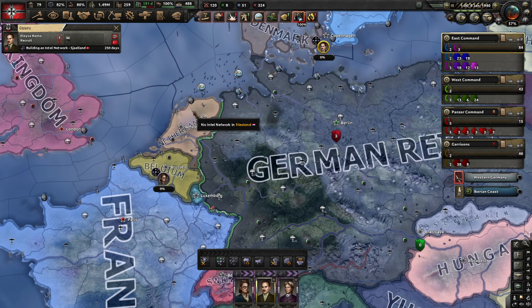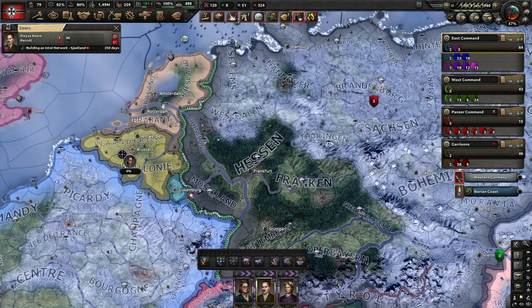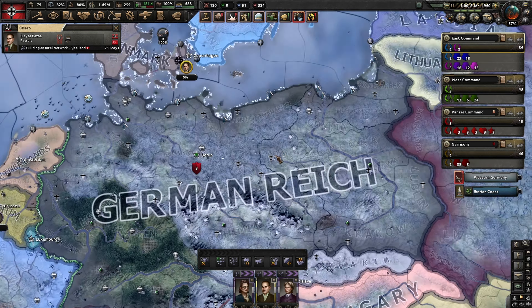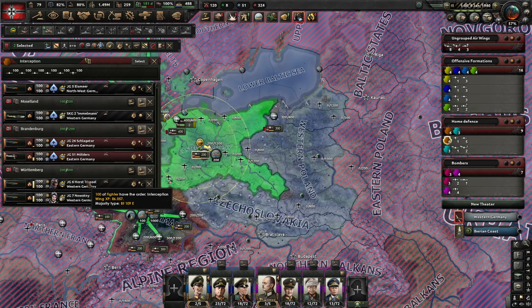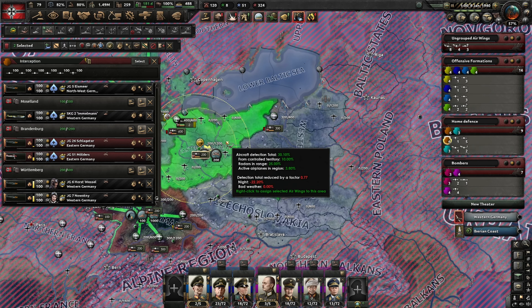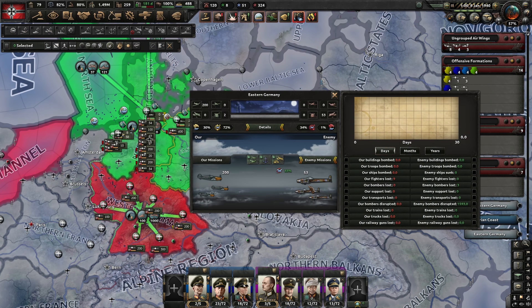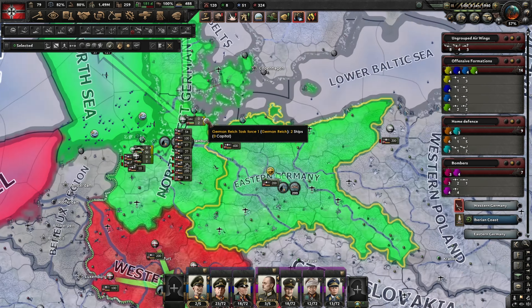In reality, Germany started the Focke-Wulf 190 program in 1939, maybe 1938, but they weren't operational until 1941 - that's kind of what we're aiming for. For the game's sake, you want to get that out of the way as soon as possible. Let's grab some radio encryption there too.